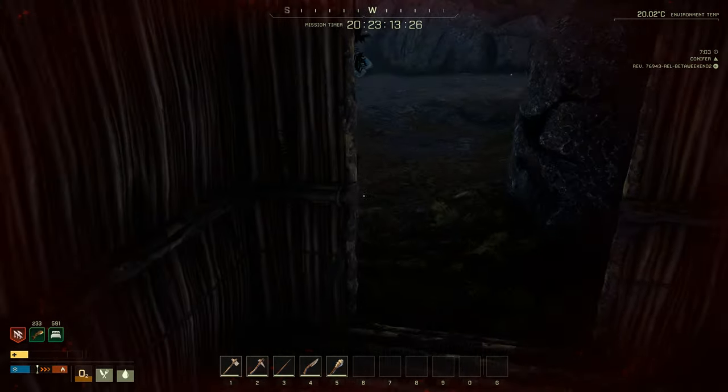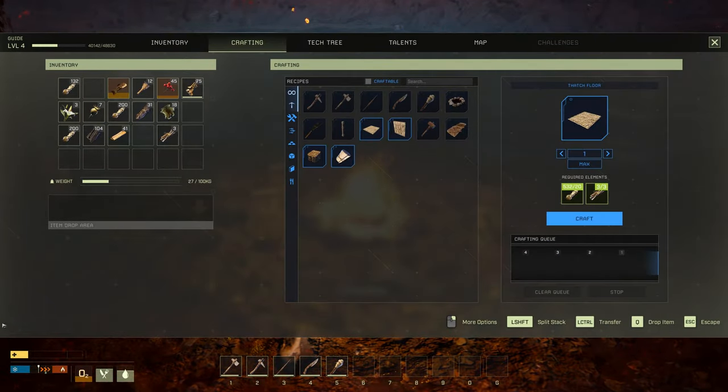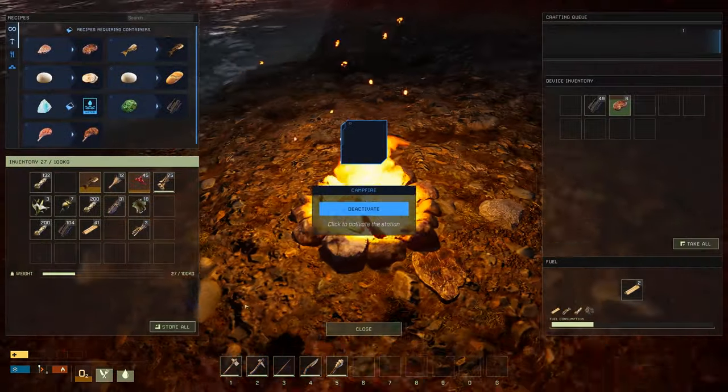It says you can only sleep between 6pm and 7am. Just press F again to get out of the bed, and it's early in the morning again. So now we've skipped night time, which is big.